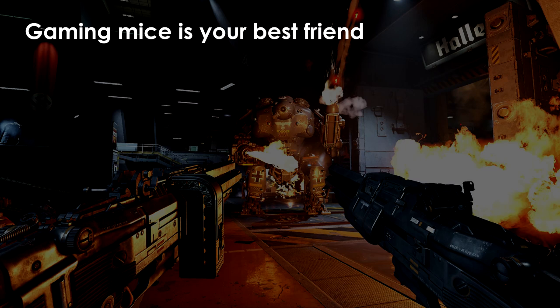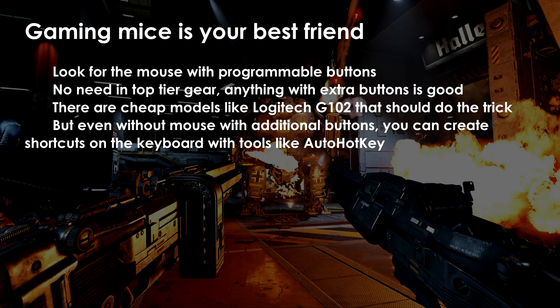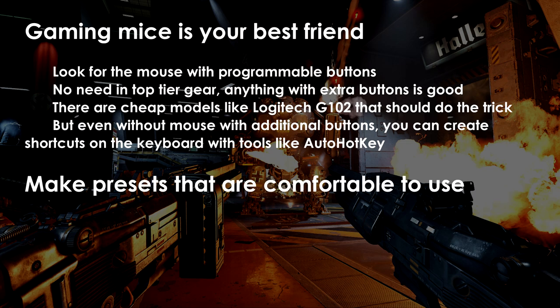In order to increase your chances of capturing cool-looking action shots, I highly recommend getting a mouse with extra buttons and assigning a dedicated button to enter photo mode or time freeze. Right now I'm using the Logitech G102, which even allows you to assign shortcuts if entering photo mode requires pressing more than one button. Even if you don't have a mouse with extra buttons, you can always create your own keyboard shortcuts with software like AutoHotkey and remap photo mode functions for higher convenience.